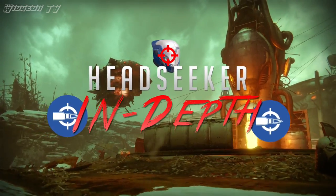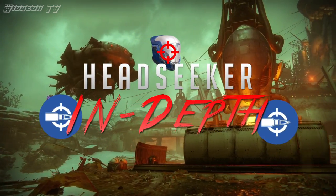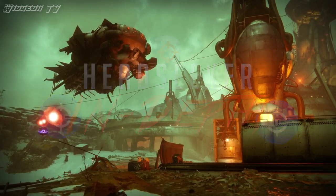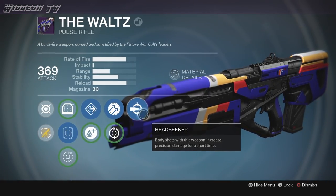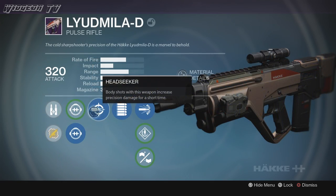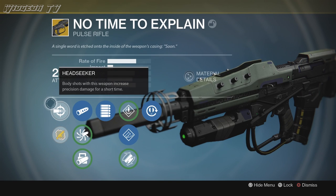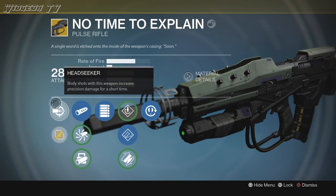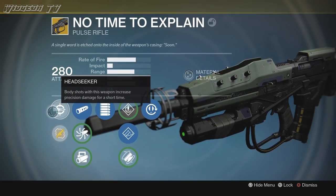What's up guys, it's WidgenTV here. Today we have another highly anticipated perk review for you guys today, and that perk is Headseeker. Make sure to stick around for the whole video, I have a lot of good information for you guys. Headseeker is a perk you can exclusively find on pulse rifles, and in a recent patch it was added to No Time to Explain as an intrinsic perk, and almost most importantly, you can find it on some of the metaguns like the Clever Dragon and Grasp of Malick.